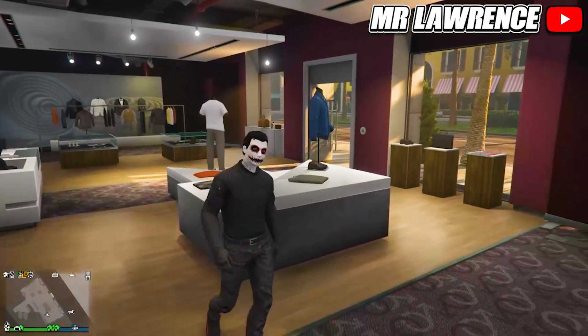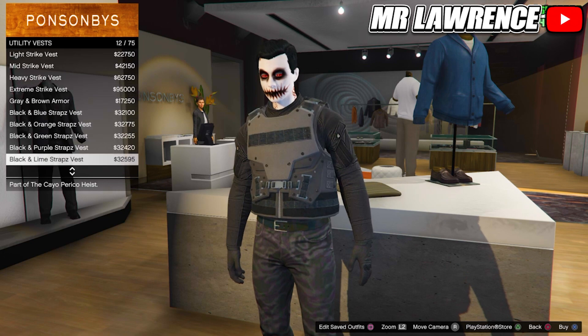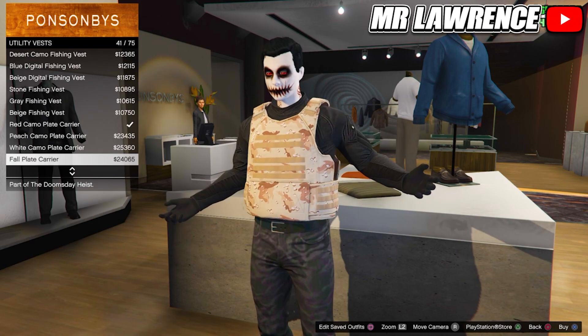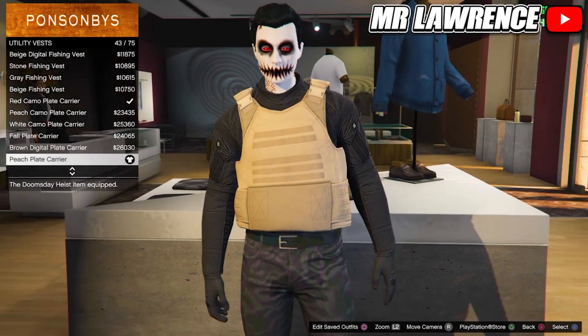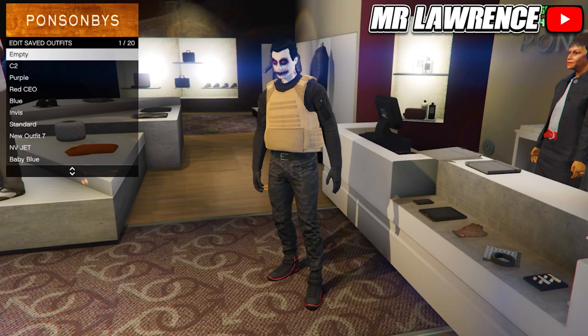I will show you how to get the racing belts and pads on any outfit. First, create the outfit that you want the belt and pads on. When you are at the top section, make sure you select a top that's compatible with a utility vest. You will need to go to utility vests, then to number 43, and equip the peach plate carrier. The only accessories you're allowed to wear are gloves. Now save this outfit in your first outfit slot.